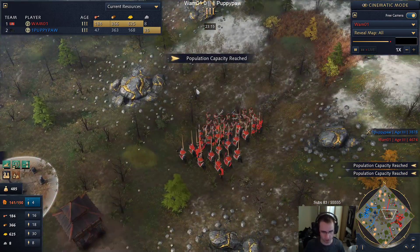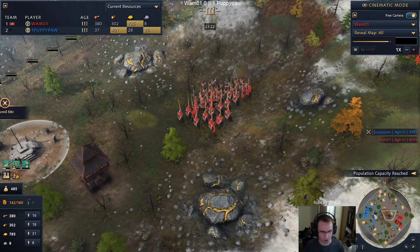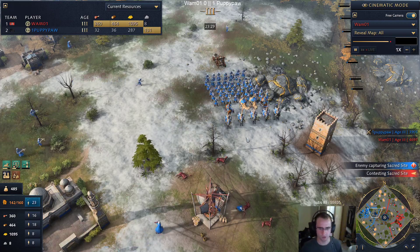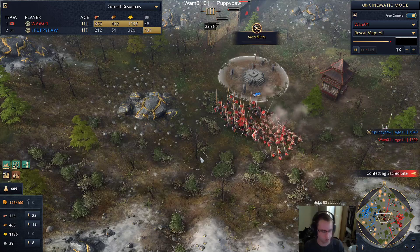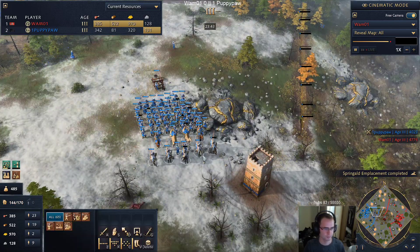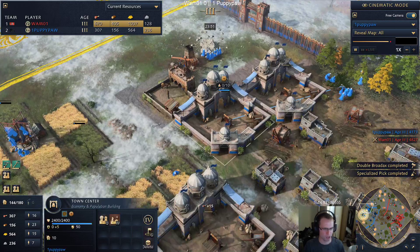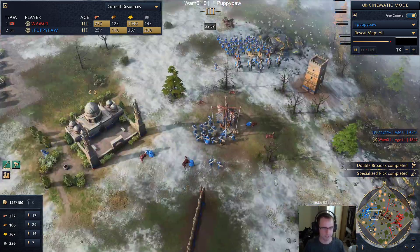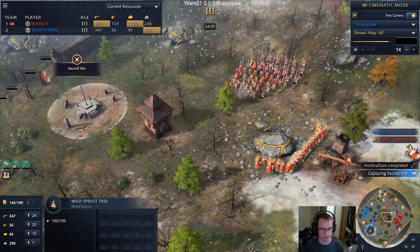I don't think Wham can kill Puppy at this point. Wham's goal is probably to try to get to imperial himself. Attacking is going to be hard now with the siege. All right, looking here - we have more stone being gathered. I don't think Puppy's going to throw down a fourth TC. Any thoughts on the patch? I will definitely be going over that tomorrow - I'm very excited to find out what those patch notes are.